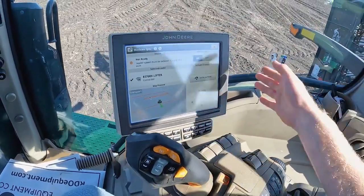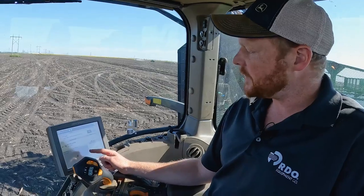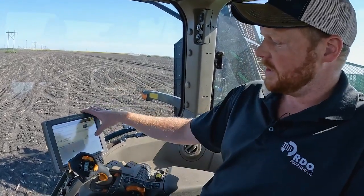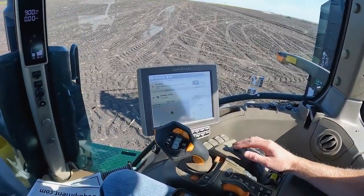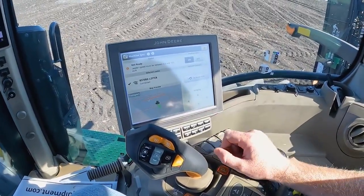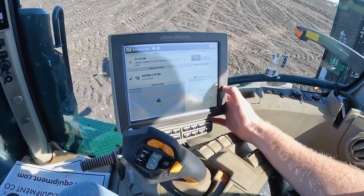We're going to say the leader tractor is harvesting and where he's going to be unloading on us on the go, and I will basically just be going to a home point. So as soon as I hit my auto steer button it'll go to a home point that we preset, and then we can nudge ourselves forward, backwards, left, and right. We can also change those increments on how far we want each nudge.